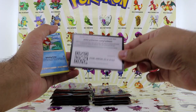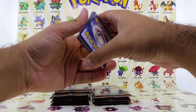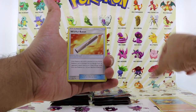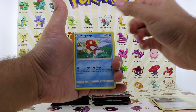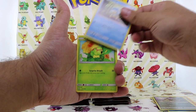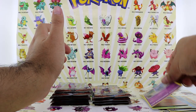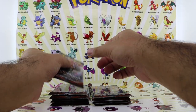First pack, first card is an energy card. Then we have Solrock, Wishful Baton, Komala, Magikarp, Mudray, Alolan Rattata, Penpore, Caterpie, Mudsdale reverse holo, and the final card is a Mew non-holo rare. It's okay. We have 10 more packs remaining.